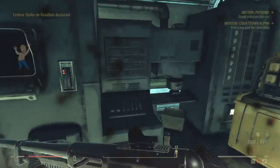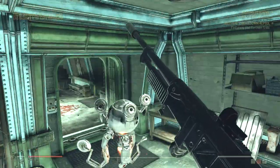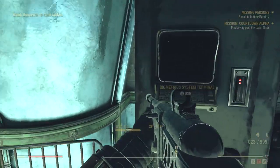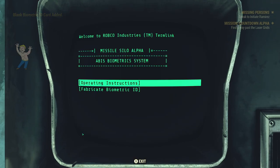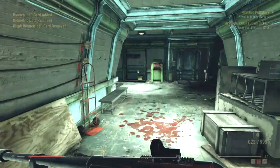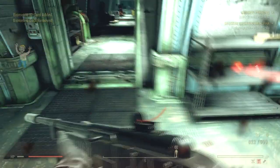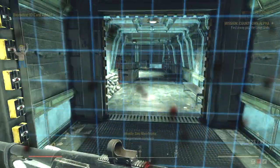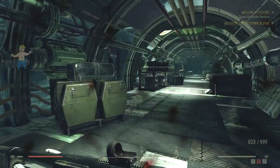We're going to come to this room and scan the card. As soon as we scan it, go to this computer here and go down to 'Fabricate Biometric ID Card' — you'll see it pop up in the upper left-hand corner. Then run into this room and scan it really quickly. As soon as we scan it we don't need to wait — we can just start running towards this door as we now have the clearance.